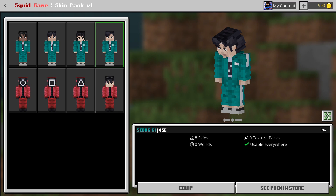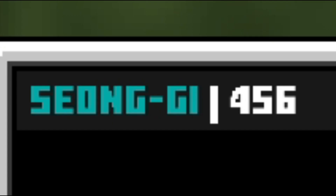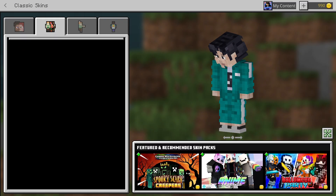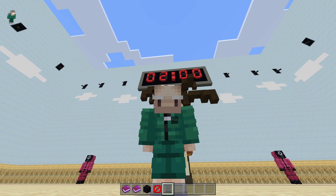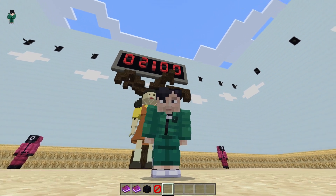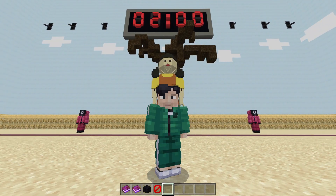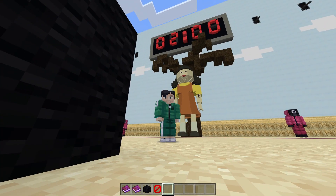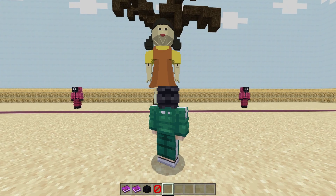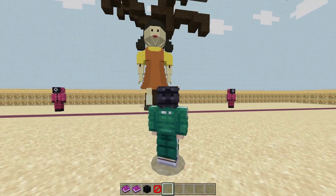The main character is number 456. His name is Seong Gi-hun or something like that. This is how he looks — he's wearing the green costume, and it looks really great. From the back it also looks good. It's really similar to how the character looks in the series.